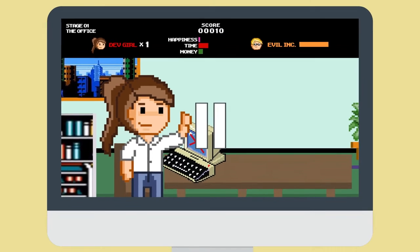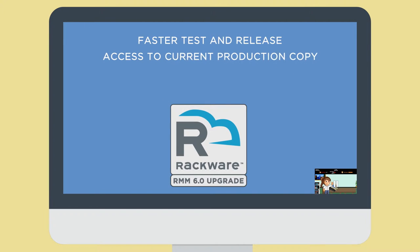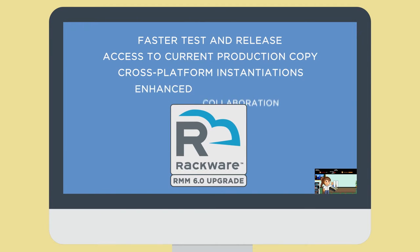But wait! What if DevGirl's company had used Rackware's RMM 6.0 tool? DevGirl could save time and money, and she could work uninterrupted throughout the entire DevOps cycle.